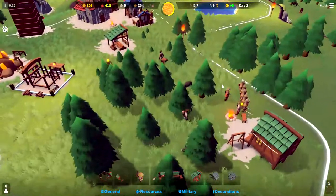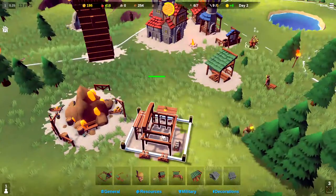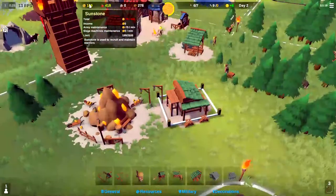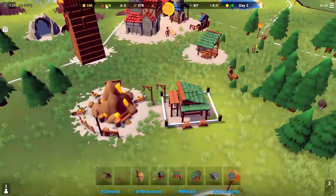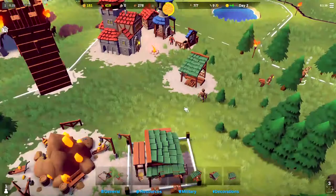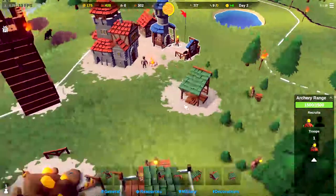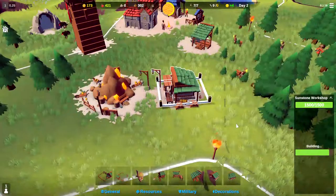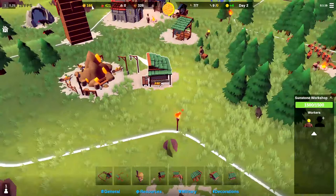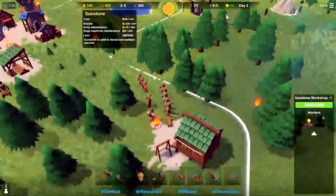Let's bring these archers over here. The sun person is building the workshop and we'll probably assign him right away because we're losing 75 a minute and we do not want to run out of money or our soldiers will start to die. He's going over there to train — I think that's the last of the archers we have set to train. The sunstone workshop is almost done. We need to stop hemorrhaging money. We assign someone and now we're at plus 25. Good — feel a little bit better.